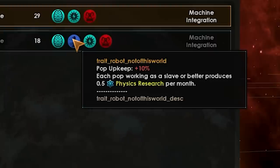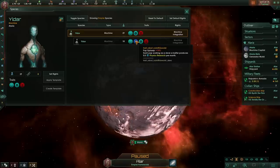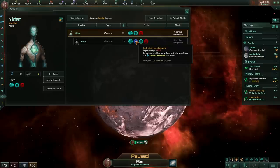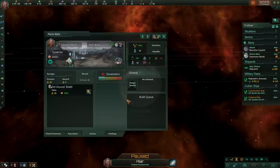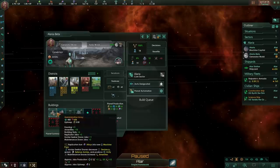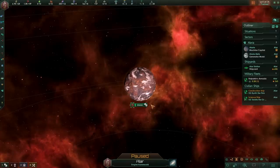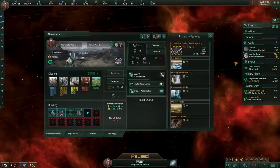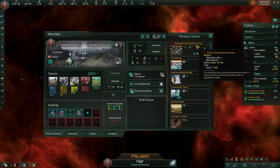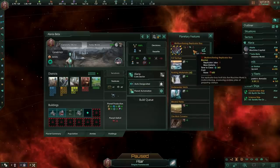It looks like QA needs to take another pass at this, because the 'trade robot not of this world' event seems to be a little broken. Getting a tomb world is curious. Let's check the planetary summary — we've got all the buildings, all the things, all the robot pops, 18 of them. Looks pretty good, but it's not a machine world, which is unfortunate. We can't terraform it either since we don't have ecological adaptation.